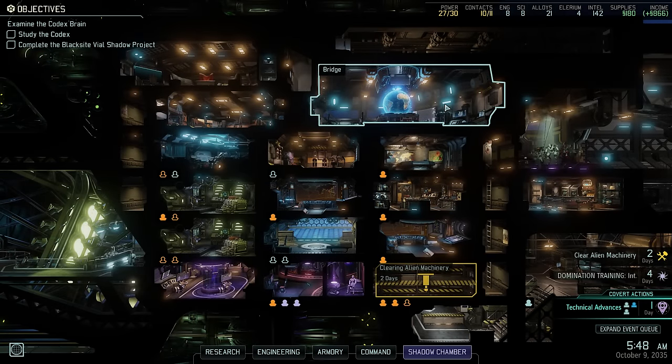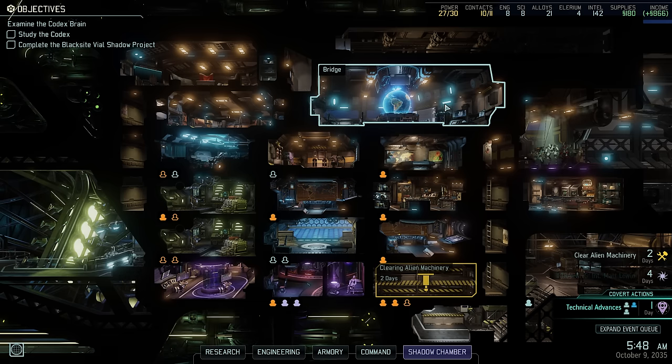Hey there and welcome back to XCOM 2. My name is Pete and today we complete another episode of our Legend Iron Man walkthrough of XCOM 2 War of the Chosen. Last time we left off after countering the High Alert Dark Event, the mission saw us go up against plenty of robotic enemies as well as the Lost. We made a few mistakes but were not punished too severely, so today we start off with only a few injured soldiers but otherwise in good shape.